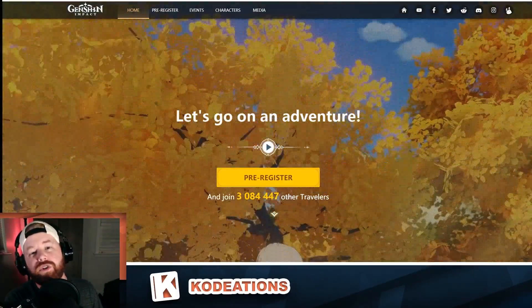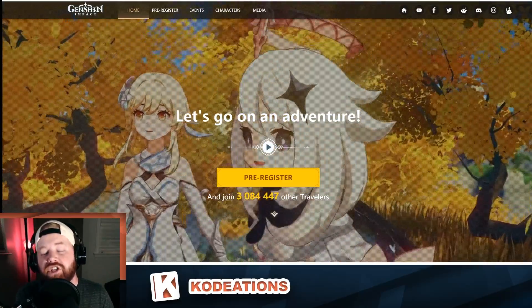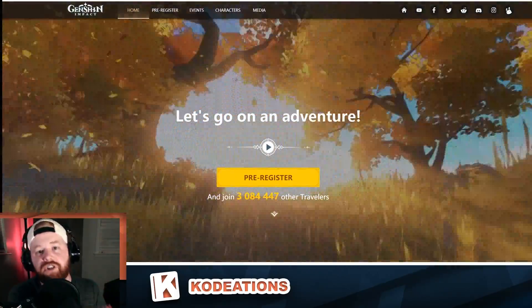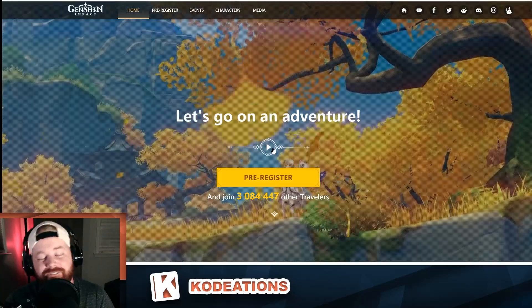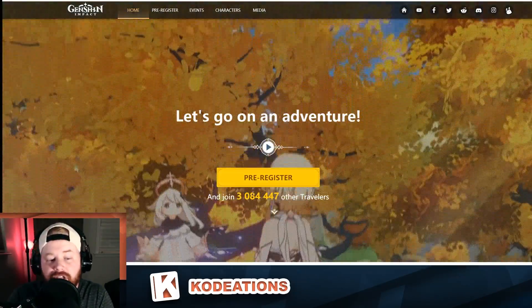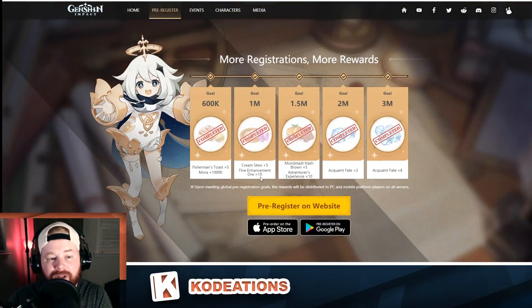The first thing you need to do is click the link below in the description. This link will take you to the developer's page in order to pre-register the game and make sure that you are ready to go on launch. It'll bring you to this website that I am currently on right now on the screen. You are greeted with a lovely video that you can check out on your own time, but you need to click on the giant yellow button below that says pre-register. Once you click the yellow button, it basically just scrolls you down on the page.